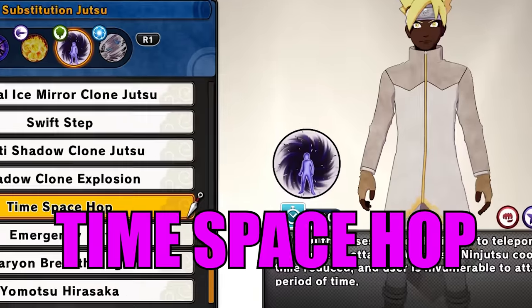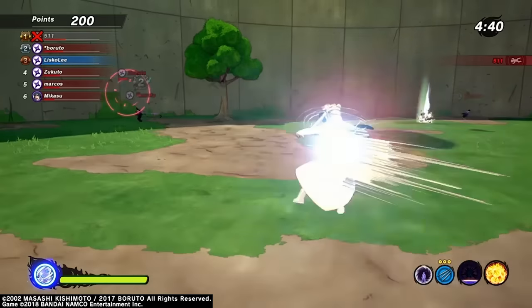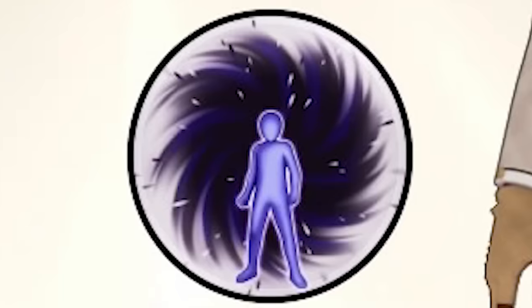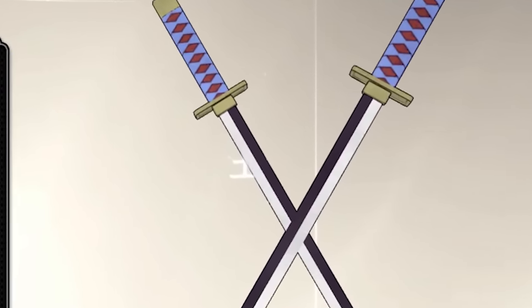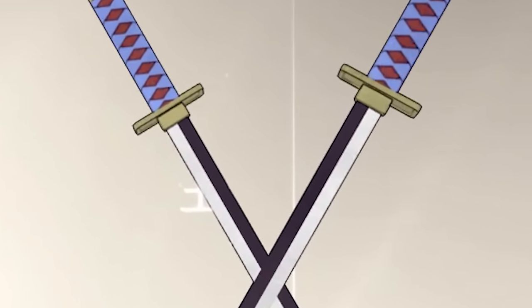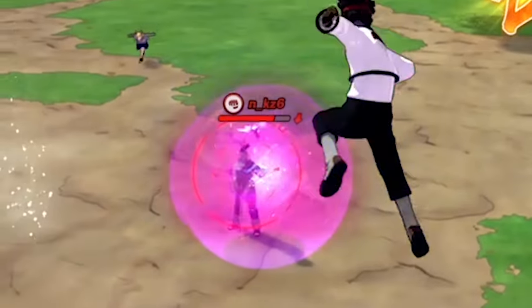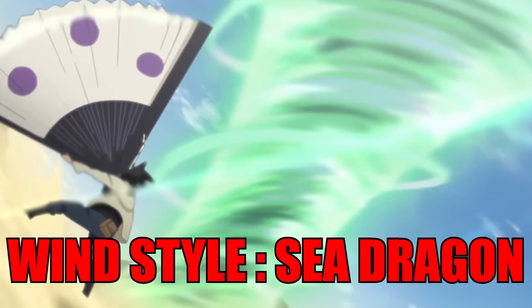For the substitution we're going to be using Time Space Hop — once you use it, it reduces your ninjutsu cooldown time, and if you don't attack anybody you can't get hit by ninjutsu, ultimates, or taijutsu attacks, making it a top-tier substitution. For the weapon I'm using the Ninja Uchiha Blade, but honestly you can use any weapon. For the ninja tool I'm going to be using the normal senbon, which surprisingly does a ton of damage after you hit them with Inferno Style Flame Lightning.